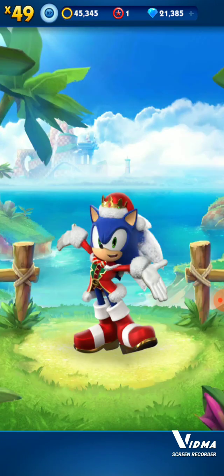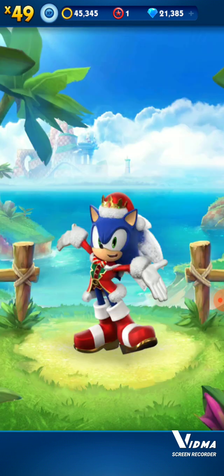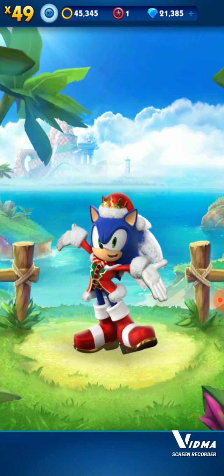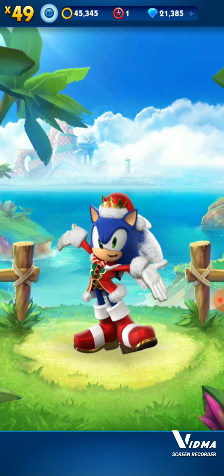Before we start, there are some other new things — you see the present icon, you can select it differently. There's also the other character selection here. If you want a quicker way, you can just tap Snow Drift Sonic like this. There you go.